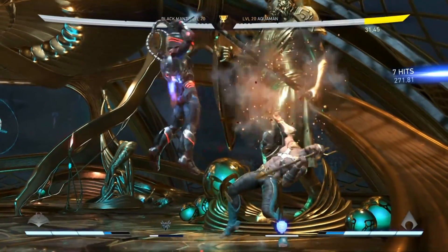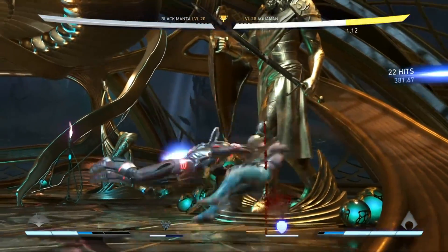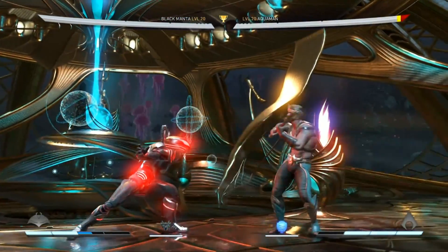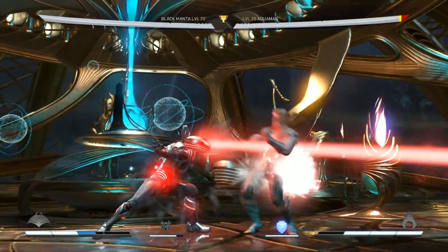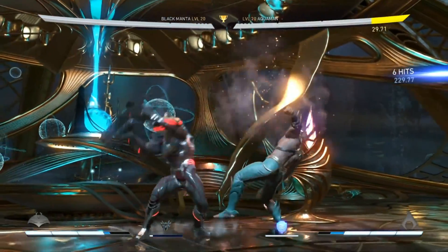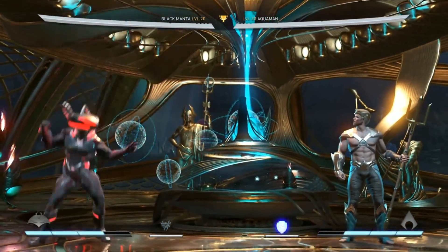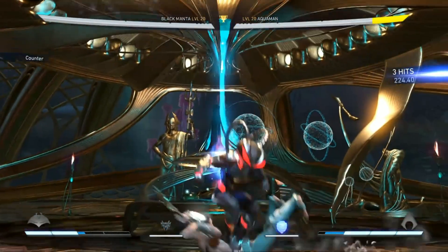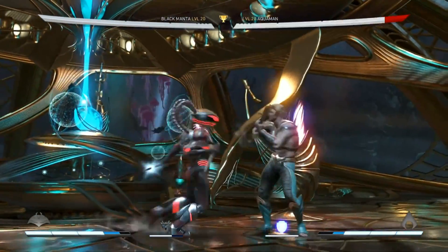One thing to note: float requires a lot of execution. Training mode time and muscle memory are both mandatory here. Chip damage plays a big part in playing Black Manta. Strings into back forward 1 do so much chip and meter build that anything on block becomes a threat so long as you have meter. Keep a bar at all times to enforce that threat and the opponent has to respect a lot more. Jump 3 is your best friend. With great range, you can actually buffer all of your air specials after it at certain ranges, basically turning jump 3 into a high-damage poke at ranges the opponent is likely to move into by attacking. Jump 3 is also the most efficient air normal to attack with after floating from a block string.